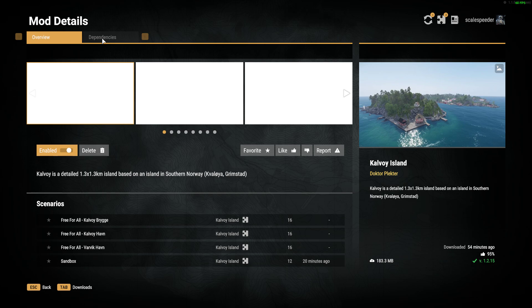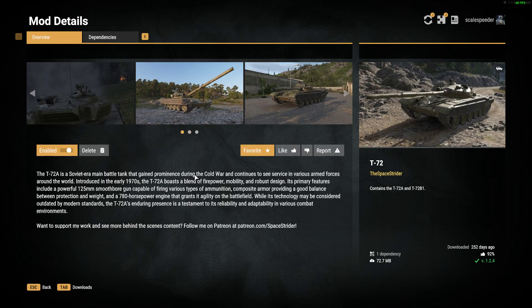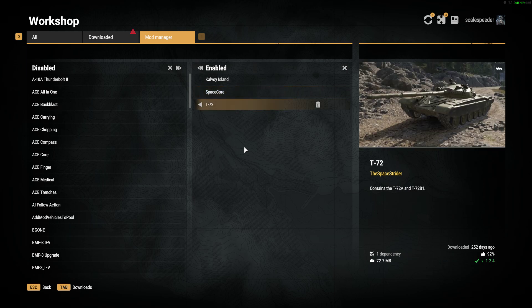When you click on the mod you'll also see if there are any dependencies. Some maps will need other dependencies, especially special maps like the Mogadishu map because they use lots of different assets from other mods, so you might need to download those as well and make sure they're enabled. Any other mods you have enabled in your mod manager will also be available when you check the map out - just make sure their dependencies are enabled too. Here we've got the T-72 so we need Space Core enabled.